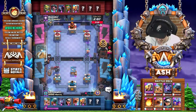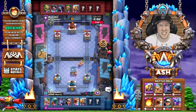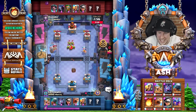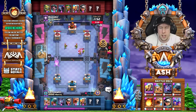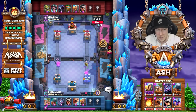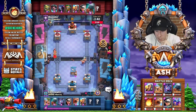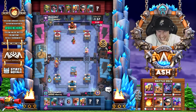So we're doing the end of a grand challenge live — thank you for joining us. That was kind of an abrupt start to the video, but we're here joined by Colton, the Complexity pro. He's playing his favorite deck, and this deck is going around everywhere right now. It's the Barbarian Hut, Bandit, Three Musketeer, Flying Machine deck. Colton, why do you like this deck, why is it so dominant, and why is it so annoying to face?